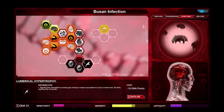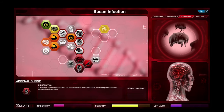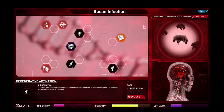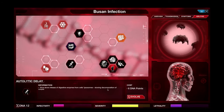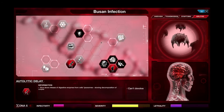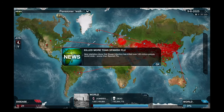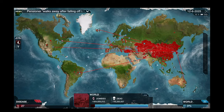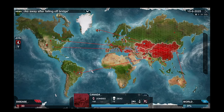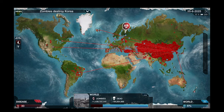We're really getting a lot of points now. We can strengthen the zombie grip - let's do that. We're going to increase their alertness as well. We've unlocked regenerative activation - we can now infect corpses. Let's do that. We can slow down the decomposition of the zombies - let's go for that. We have just destroyed Korea. I can do this to bring back more dead zombies - that's kind of cool. Greenland has already shut off its borders, but don't worry, I'm coming for you.